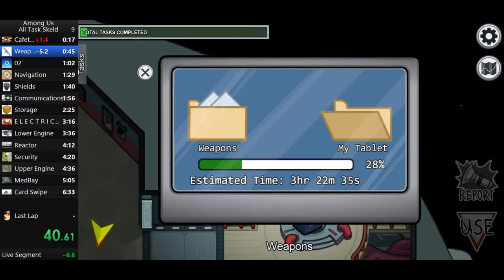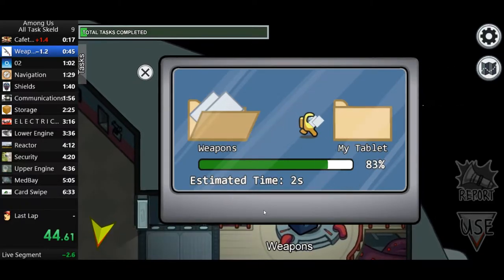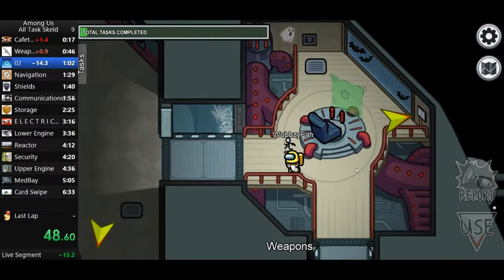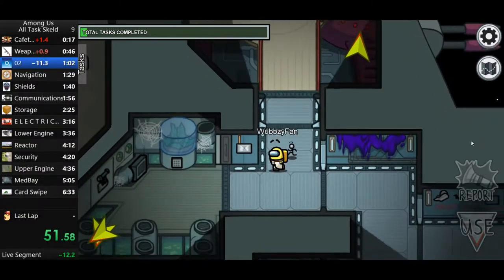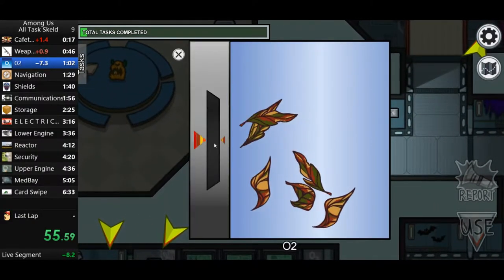Let me just say, download tasks are the worst because they take a long time. And there's that fake task — it becomes a weak task later, but it doesn't tell you that.